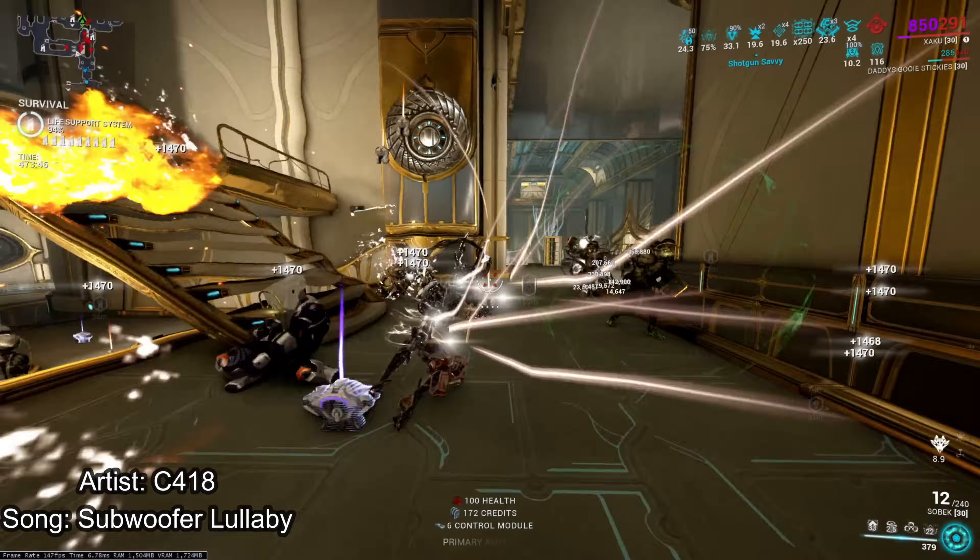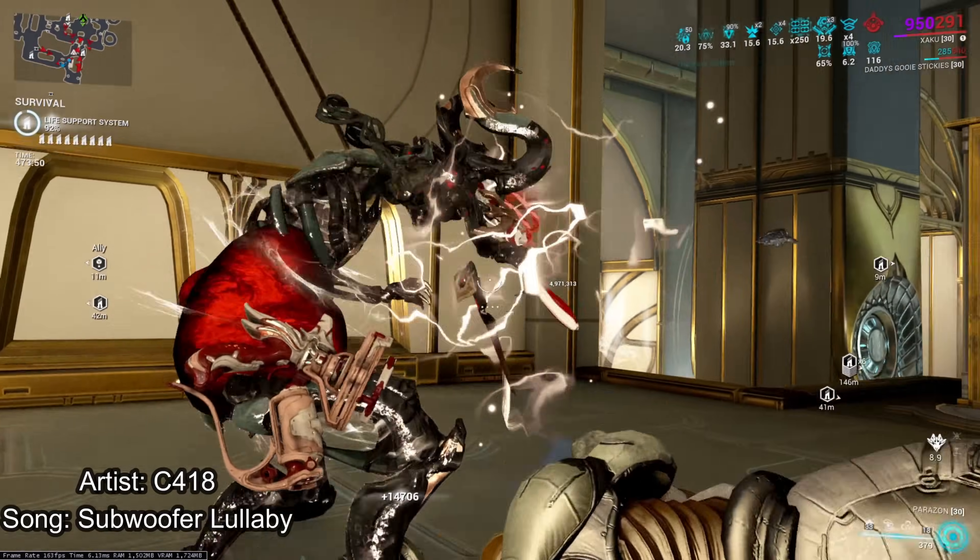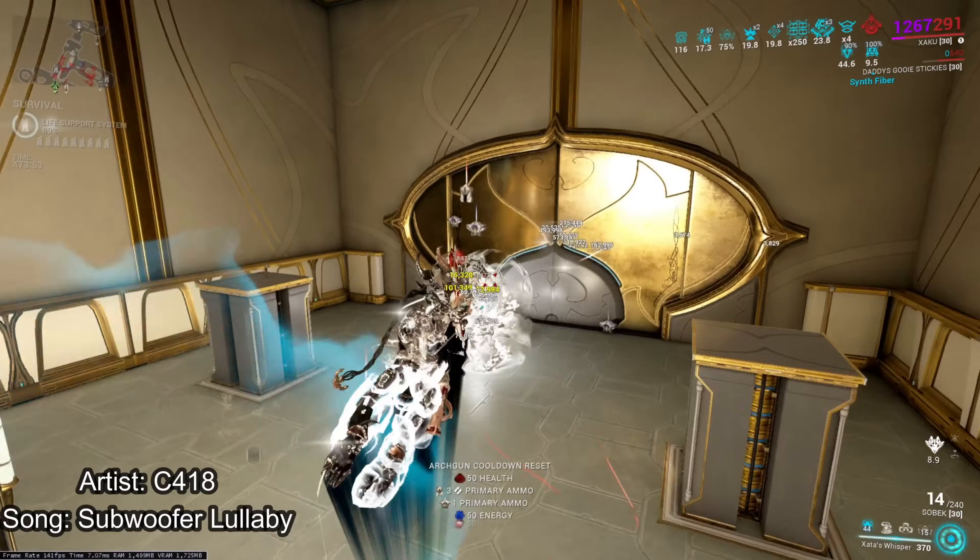This is off topic — this has nothing to do with the Sobek run anymore. This is just a cry for help. Please buff Equinox, and please don't nerf Shieldgate, he says a day before the Shieldgate changes.